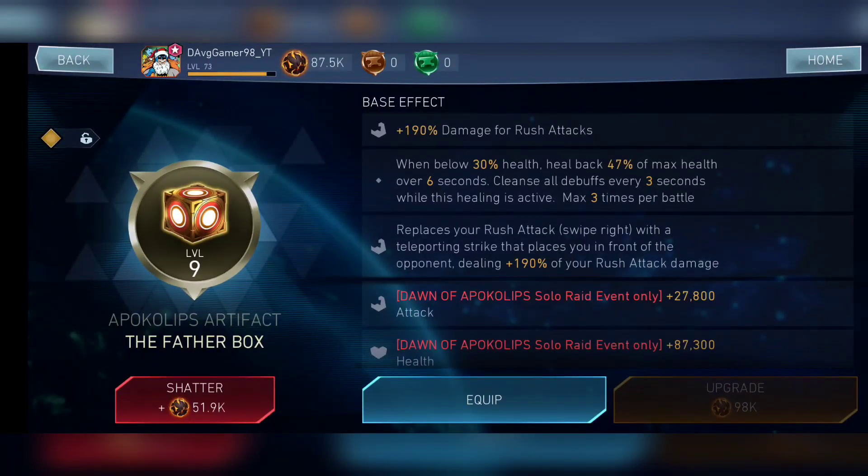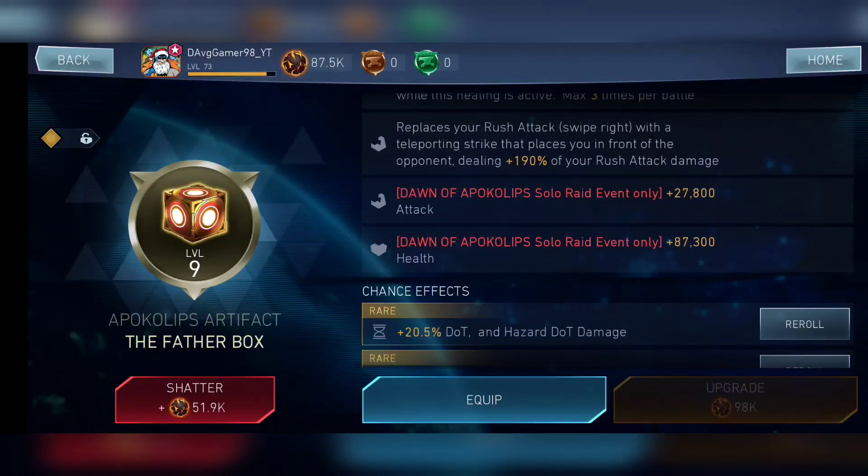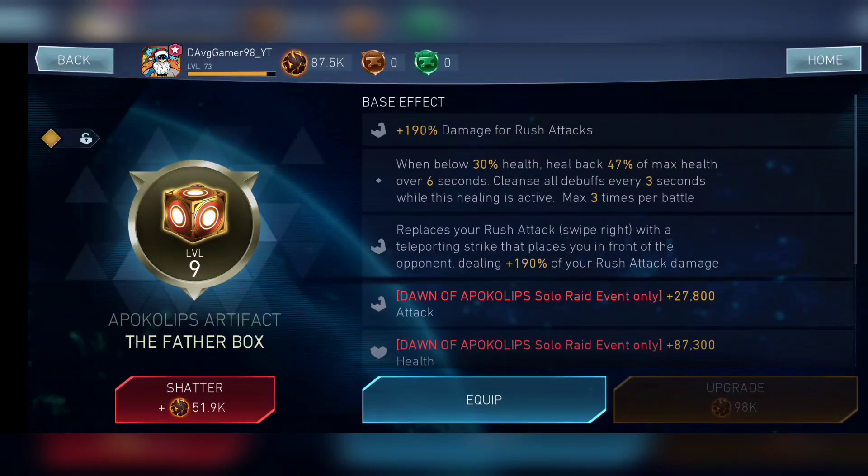Breaking it down with three things: first is solo raid effectiveness. This is the best artifact for the Dawn of Apokolips Solar Raid, and this is the only solo raid where the artifact bonus doesn't share across the port — you don't get any team bonus. Because of that, this artifact is the strongest in that particular solo raid, and since it's free, it's the best you're getting.